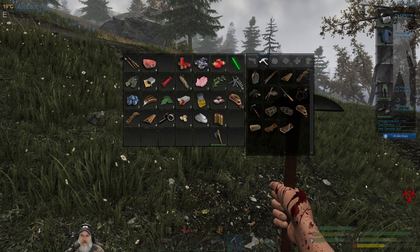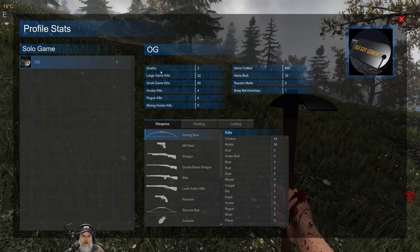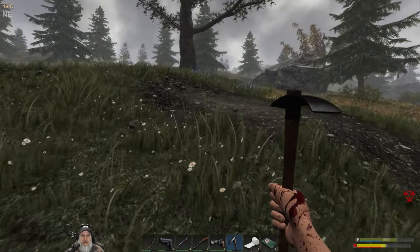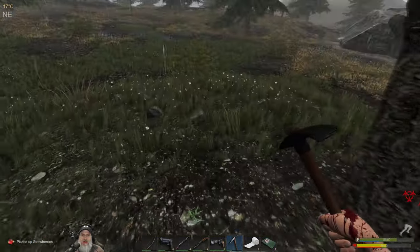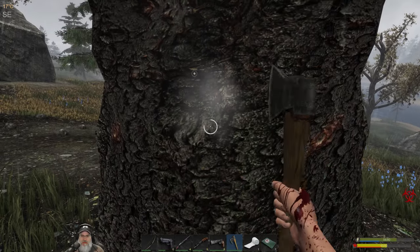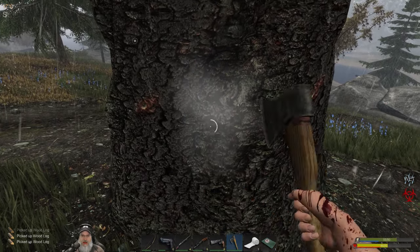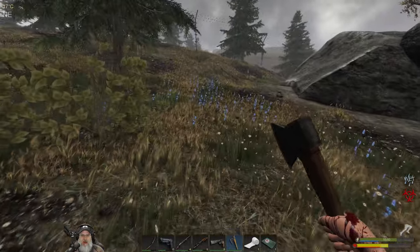What does the infection do again? There's not really anything that tells us. Okay well it's not good — is what it does. Maybe it affects our stamina regeneration or something. We just don't want it. Oh, I know what it does — it reduces our health cap to 55. That's what it does. Not a good situation.